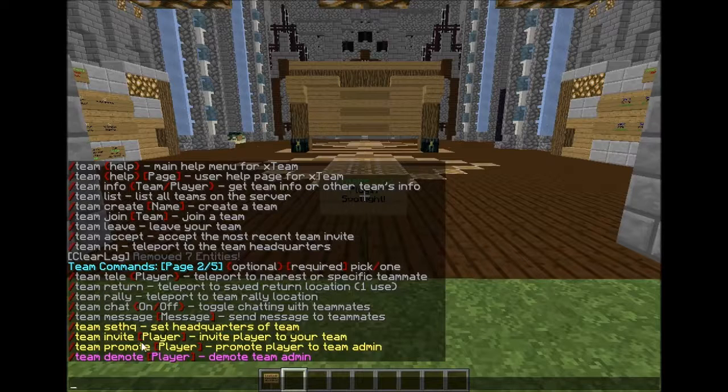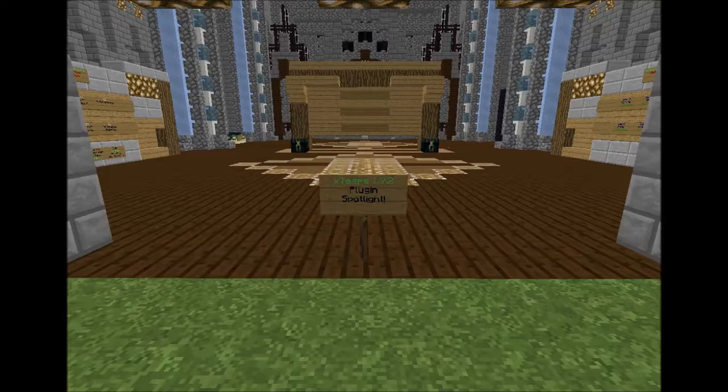Now here we are in the admin section — yellow is team admins. They can set the HQ for the team so players can teleport there. They can invite a player by doing /team invite player name. They can promote a player to team admin — I'm not really a fan of that, I don't think admins should be able to promote others to their own level. Now into the team leader section: they can use /team demote to demote a team admin back down to player.